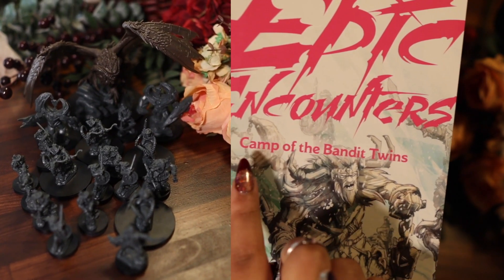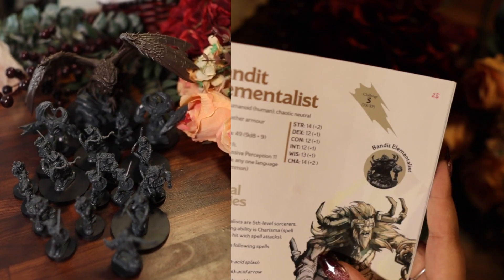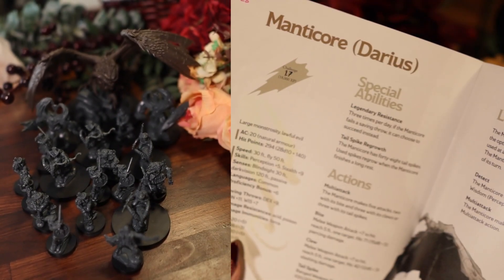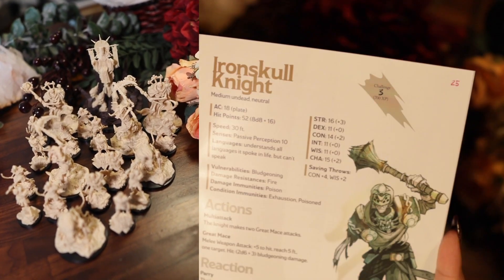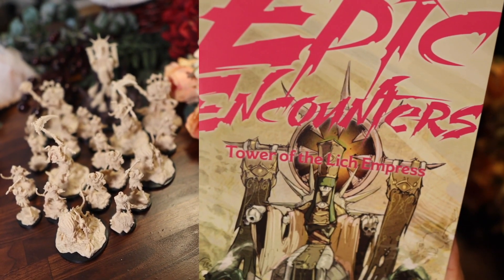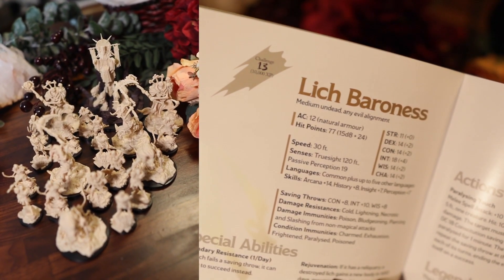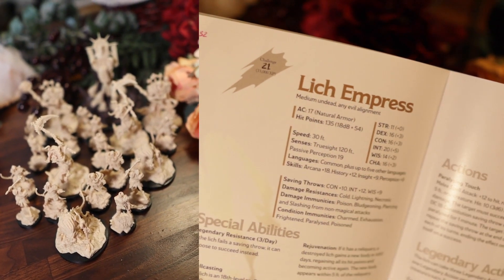For the newest box, Camp of the Bandit Twins has 1/8, 1/8, 1/1, 3, 3, 4, and 4. Cave of the Manticore has a Challenge 3 variant, a 10, and a 17. Arena of the Undead Horde has 1/4, 1, 3, 2, 3, 2, and a 7. And lastly, Tower of the Lich Empress has several stats from the other set, then a 13 variant, a 17 variant, and a 21 variant.